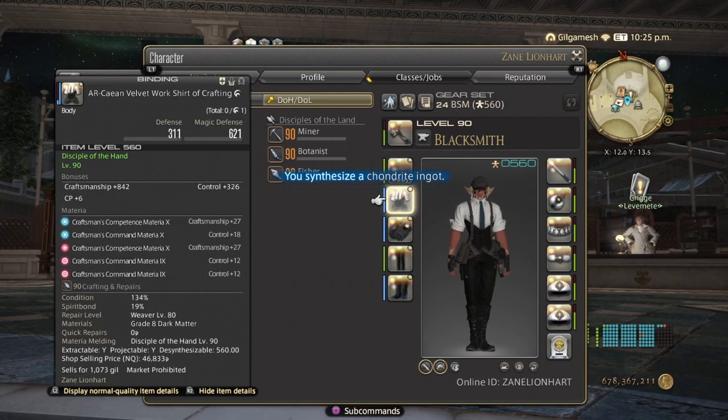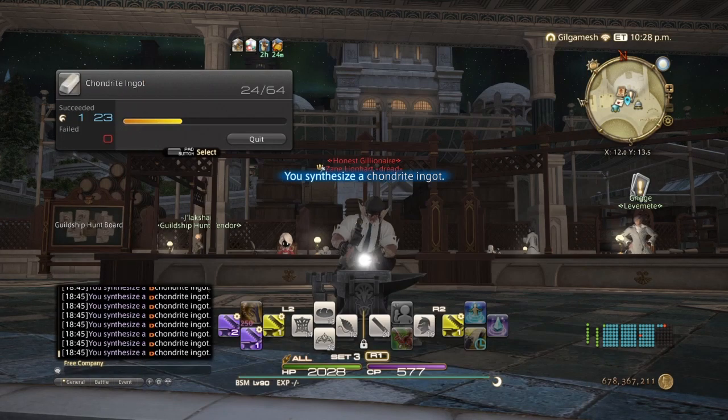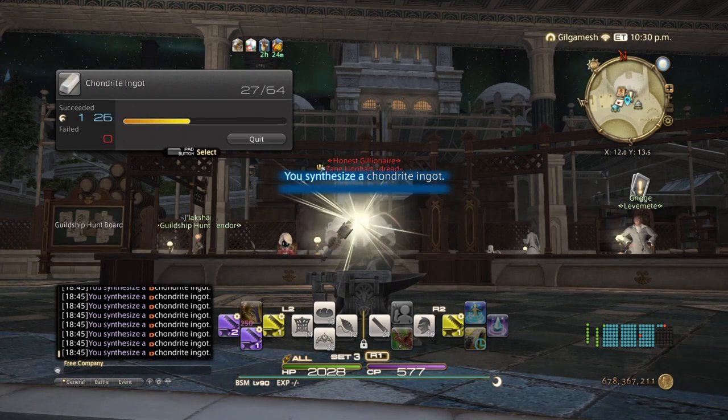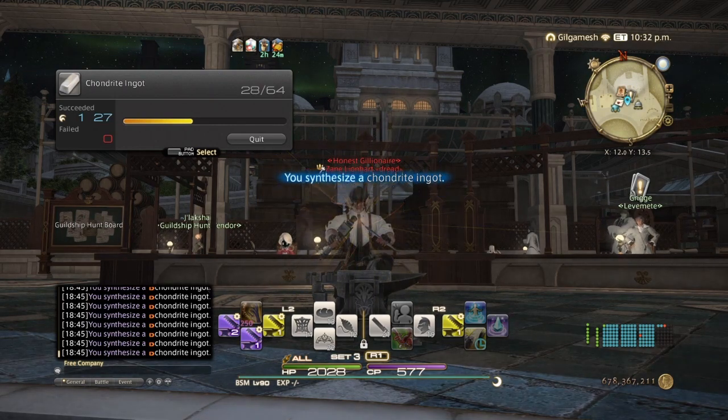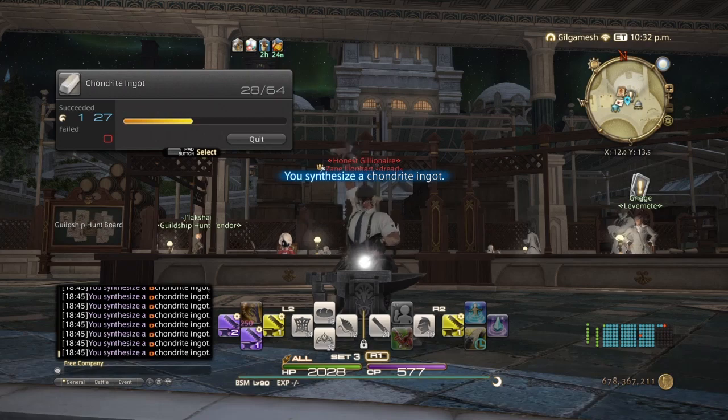The material you get through spirit bonding this way is random, but you will always get either a grade 9 or a grade 10 depending on your RNG. Because you'll be doing this to eventually turn into leve quests, you're actually doing two things at once — you're preparing the materials and you're spirit bonding at the same time.